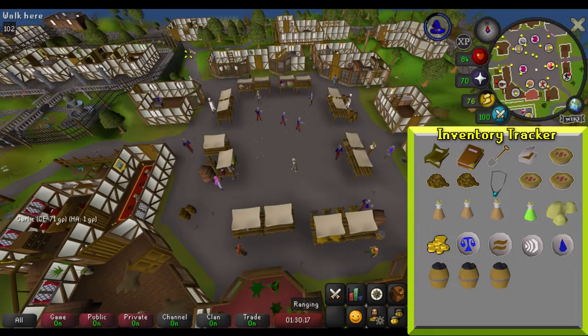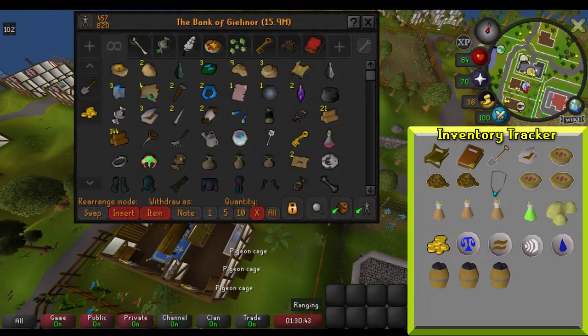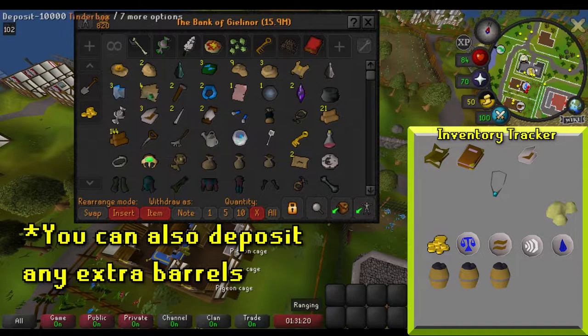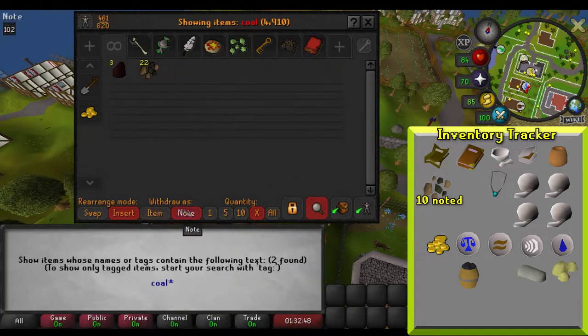You should teleport to East Ardoin. After teleporting, travel to the bank before continuing the quest. You can deposit all weapons, armor, and food, as well as the spade, rope, and anti-poison. You'll need to grab a pestle and mortar, a pot, the four balls of wool, and at least 50 GP, as well as your limestone and some coal. It is recommended to grab at least 10 coal and withdraw them in noted form. You can have them unnoted in Rimmington, so bring some GP for this.